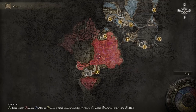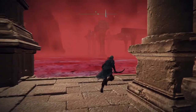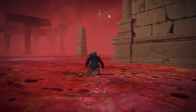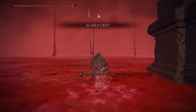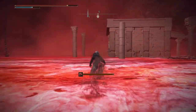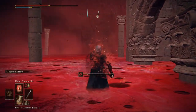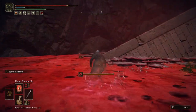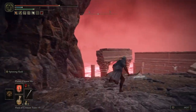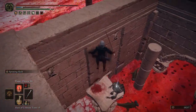Now that we've got that, you want to go to the Grand Cloister in the Lake of Rot, and then go to the right where I'm showing on the map right now. You just want to run through the lake. If you have the spell that I show — it's called Flame Cleanse Me — it's really easy to run through the Lake of Rot. It's extremely helpful; I recommend if you don't have it you should definitely get it. All you have to do is if you have Scarlet Rot — it could be full or poison or anything — it just cleanses it and gets rid of it completely. Run around the corner and up the pillar, cleanse yourself if you have it.